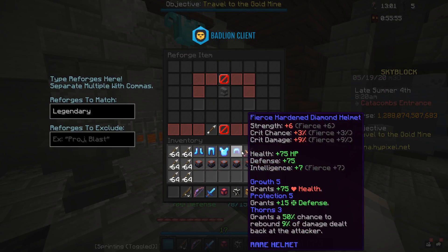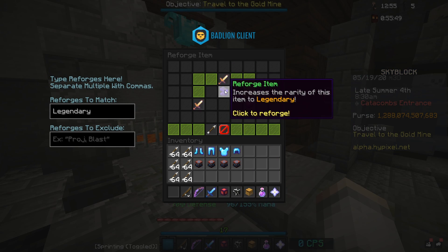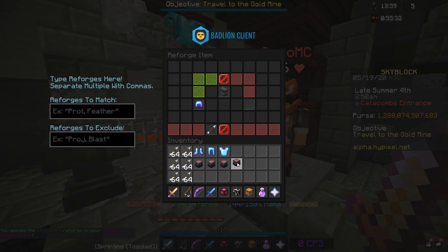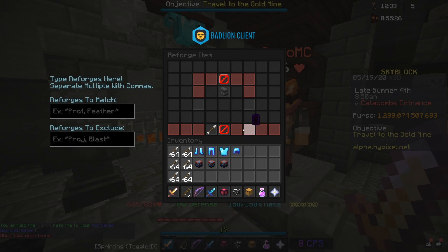Wait, how do you upgrade? Is it with this? Oh, it is! I can make it a legendary version. Click the reforge - it's not working. It's now a legendary sword. Wait, I made my epic ornate zombie sword into a legendary!